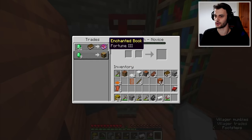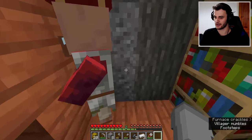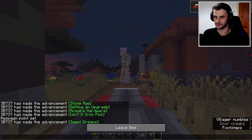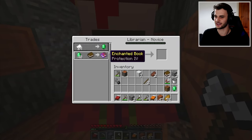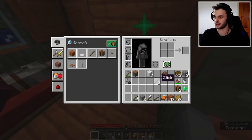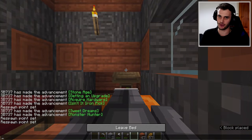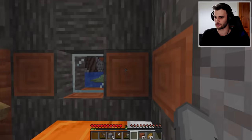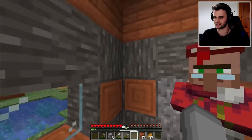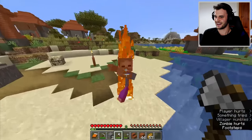I got Fortune III, which is actually very useful — I'll leave this villager locked into that. Now I'll try a different villager to get Protection IV. I finally got Protection IV! The sun is going down so we'll both get some sleep. In the morning we can begin trading. As long as he doesn't change his trade — which he shouldn't unless something goes very wrong — we'll be set.